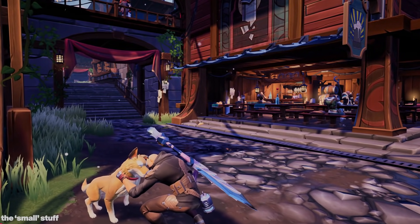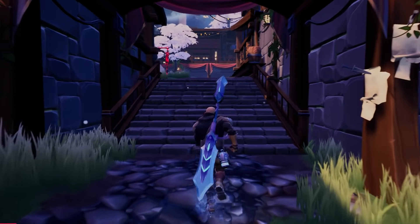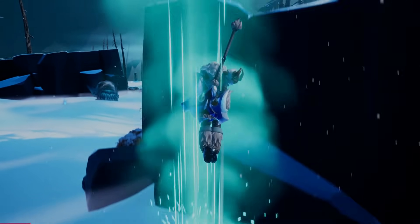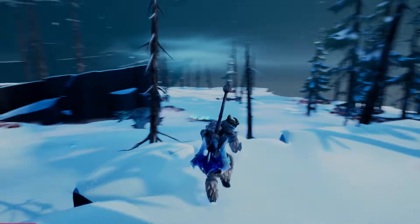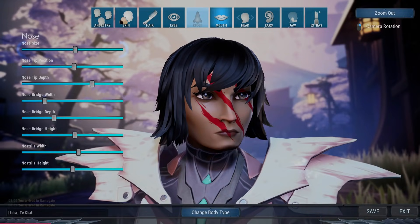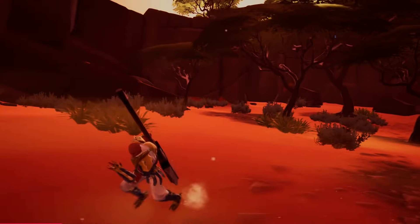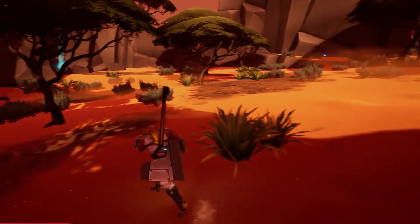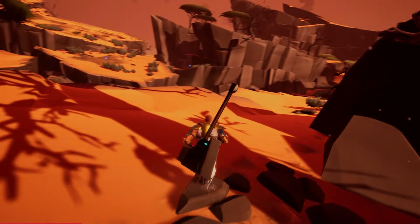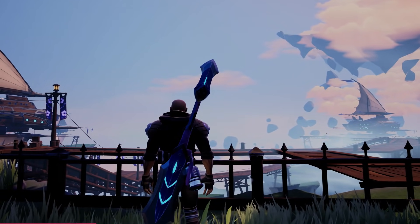Those are the big changes. The stuff that's less obvious but still significant includes redone menus and UI, voice chat, polished animations, crazy performance gains, revamped matchmaking, an FOV slider, sound upgrades, a revamped website, a redone character creator, improved camera movement, one-click gathering — just an uncountable amount of small things consistently added and tweaked so that a year later, it makes Dauntless ready for a release.